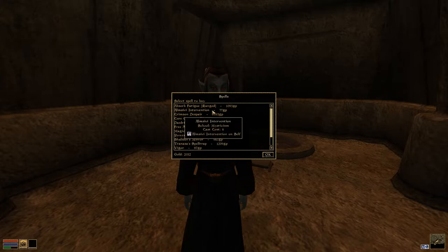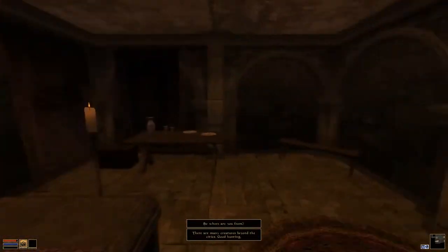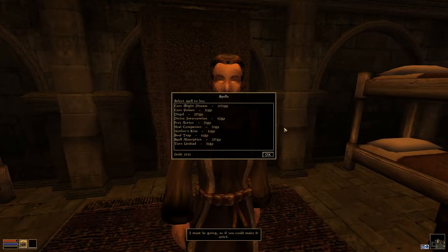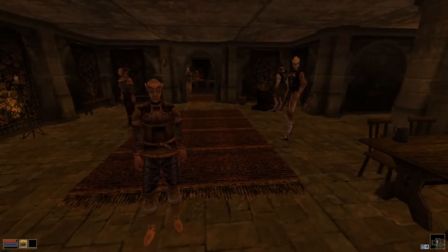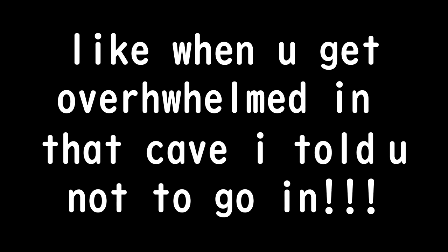Recall lets you teleport to that spot you marked. The last teleport spell that you'll need is at the Buckmoth Legion Fort. Downstairs, you'll find this guy who will sell you Divine Intervention, which will teleport you to the nearest Imperial Legion. If the casting success chance for these spells is under like 70%, I advise selling some potions and training up your mysticism skill so it doesn't fail in a critical moment.